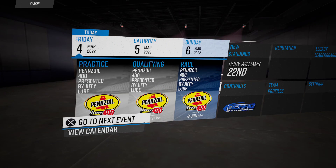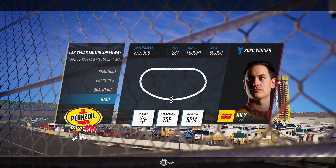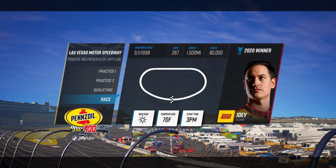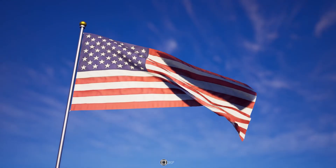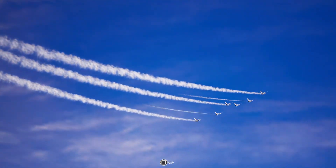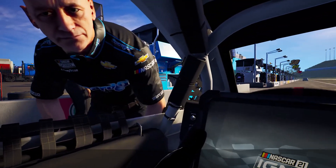We accepted the JTG ride — in three races we'll be at JTG in the 37. Right now we gotta finish our Beard run. Alex Hayden welcoming you to Las Vegas Motor Speedway for the Pennzoil 400 presented by Jiffy Lube — a high-speed mile-and-a-half track right next to Nellis Air Force Base, just north of the Las Vegas Strip. Look out for teams rolling the dice with pit strategy. My future teammate is on the pole.